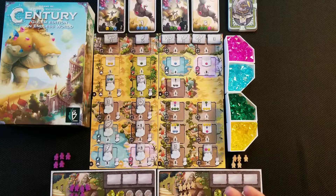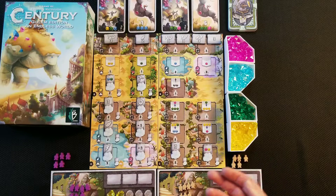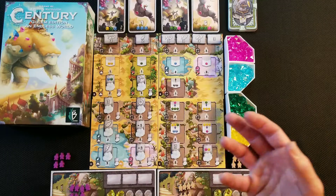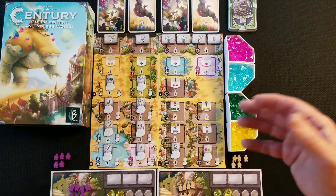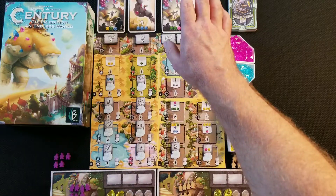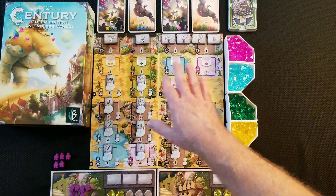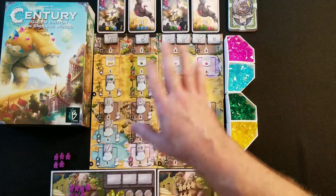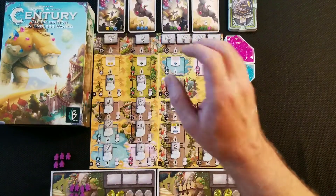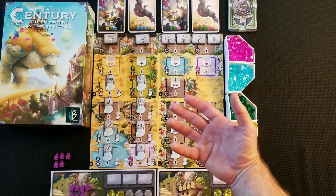To win Century Golem Edition and Endless World, you need the most points. The end game mechanic is triggered when someone has eight point cards — it doesn't matter how many points are on them. Once someone has eight, everybody else gets to finish their turn, then you count points, and whoever has the highest total wins.